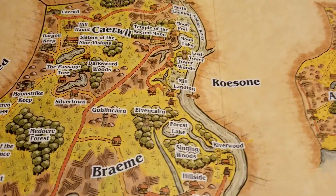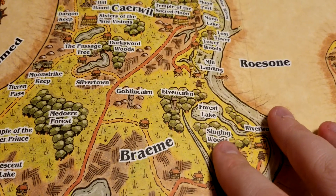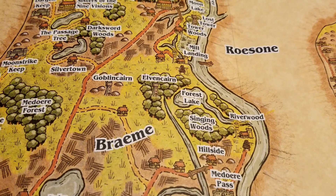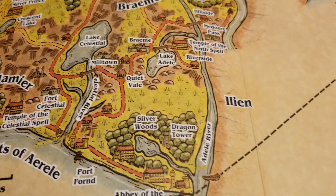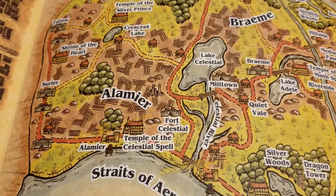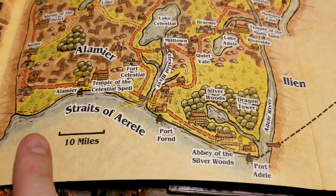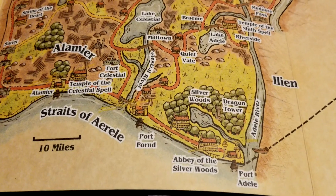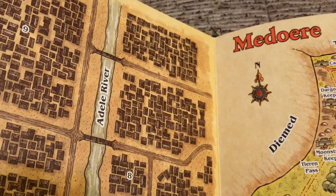Even if you weren't jumping into the official adventure hooks, seeing things on the map like 'the Lost Tower' — what's that about? Maybe we'll have a little adventure out there. The Elven Cairn, the Goblin Cairn, interesting things. The Silver Woods, the Dragon Tower — lots of towers throughout the realm, what's that all about? The capital Alamier gives you a rough scale; this domain is probably not quite a hundred miles across. Ports and trade routes give you so many more interesting ideas.